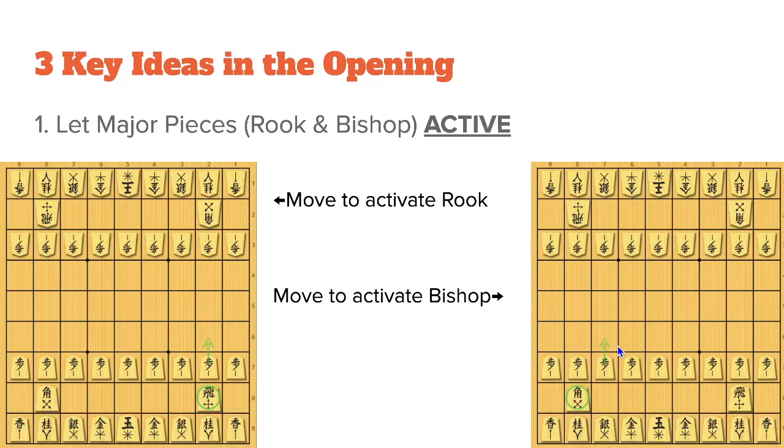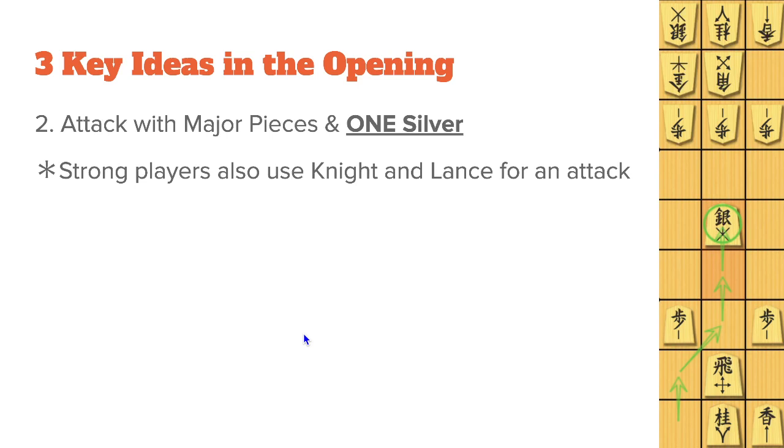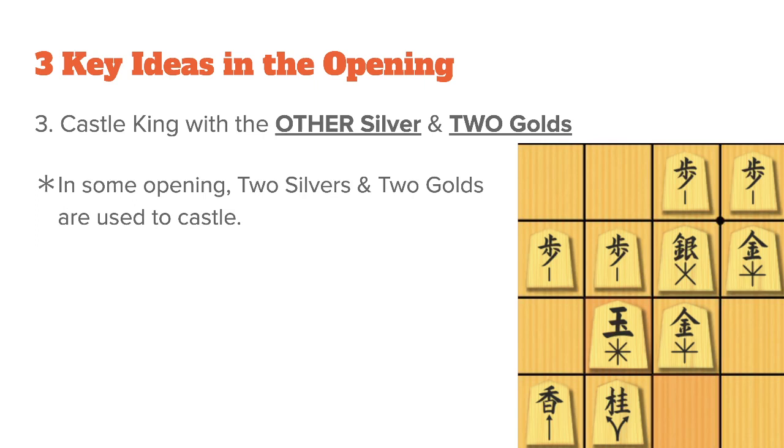The second key idea is to attack with major pieces and one silver. Notice how this silver works with the rook to attack — this is the climbing silver opening. One reason I recommend this opening for beginners is that it follows this second key idea. The third key idea is to castle the king with the other silver and two golds. Notice how the king is safely castled and cannot be checkmated easily. This castle is called yagura castle, and I will talk about castles in other videos.